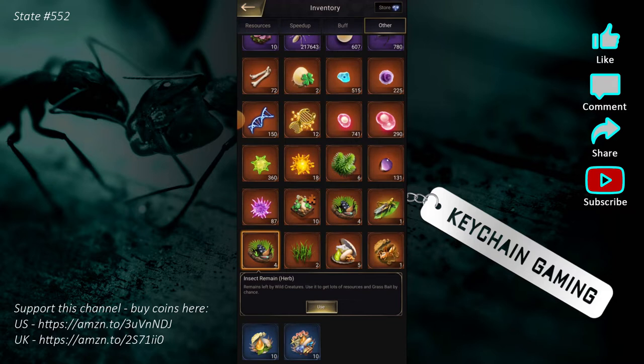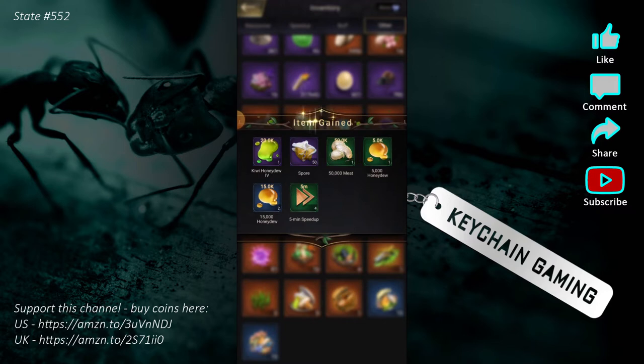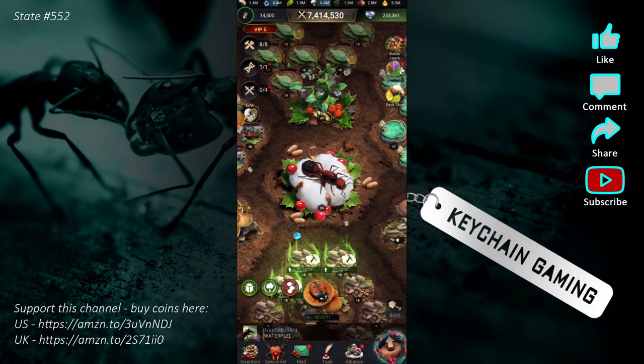When you hunt and kill creatures, you get remains. This one is insect remains herb, and that's the one we need for this specific event. You get these drops, use them, and it gives you resources and other things — spores, speed ups, etc. It also occasionally gives you bait. You can use bait to summon a creature — a frog, a rabbit, a groundhog — and they give you additional rewards.